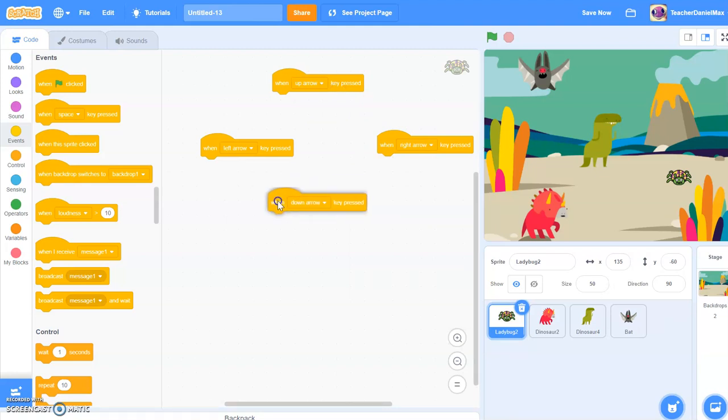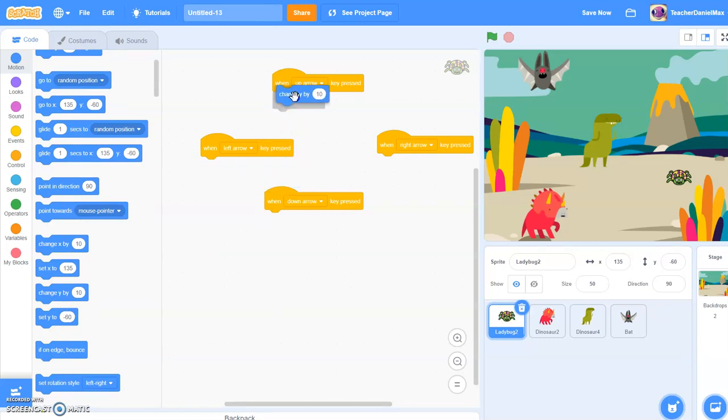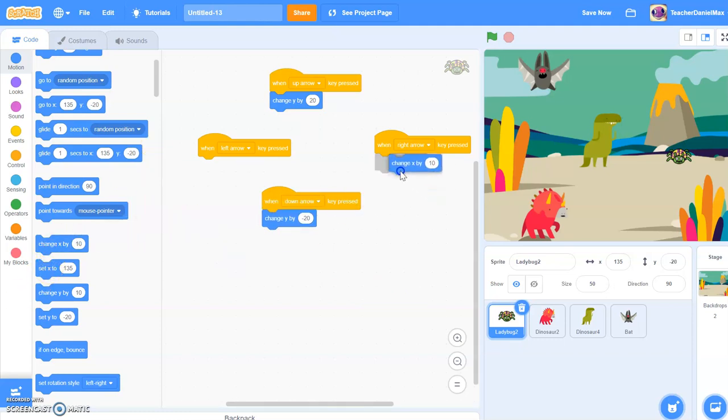As you may be aware, Scratch uses an XY axis, so Y will be up and down. So I'm going to go to Motion and it will be Change Y. I'm going to change it to 20. Let's just check — yes, he's moving up and down. Let's do the same thing for X. Change X by 265. Let's see.